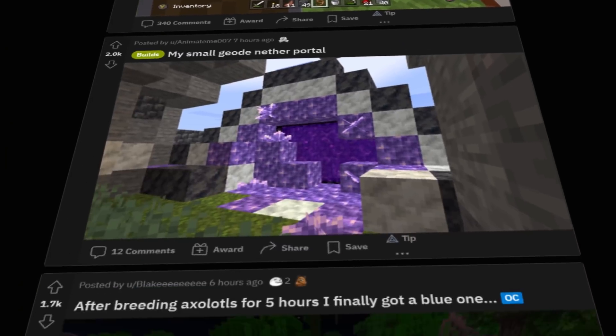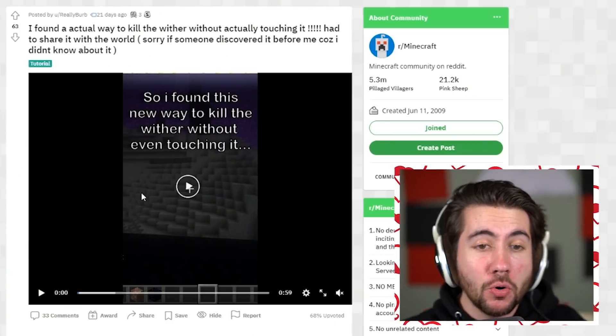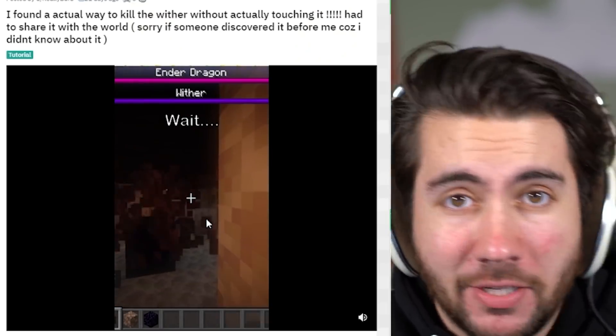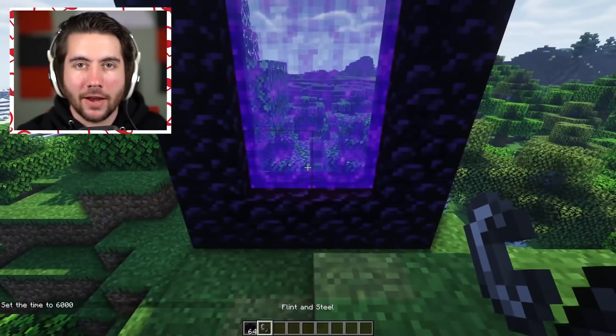Last week we found the most viral Reddit posts in the Minecraft subreddit and today we're gonna test them to see if they really work. This dude says you could kill the wither without actually touching it. This seems game-changing. Basically, this video is claiming that you can spawn the wither sideways — I didn't even know that was possible. But also you can kill it in the End underneath where the Ender Dragon is.